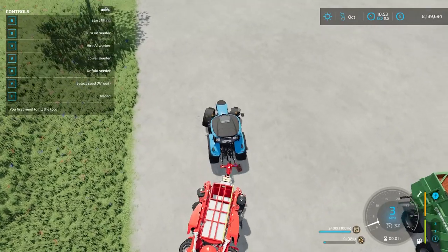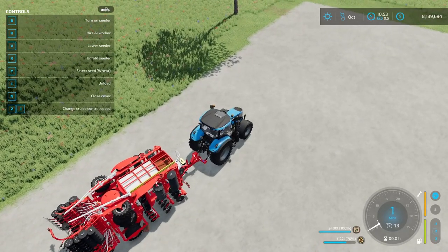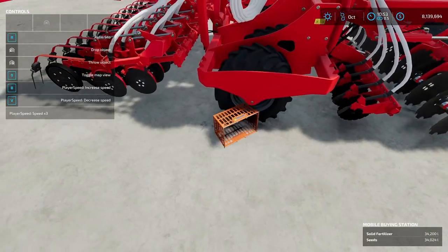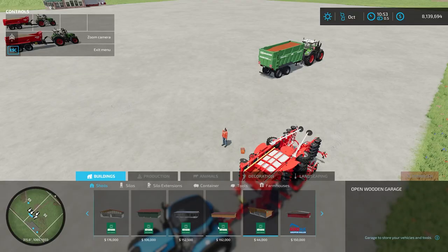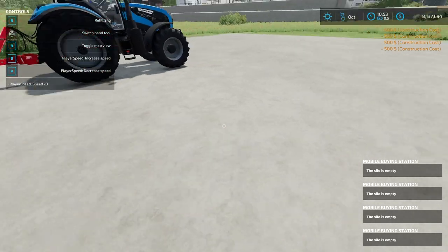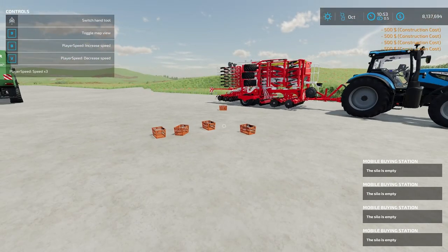The seeder didn't have any fertilizer, and now it does. I got close enough and the seeds transferred in — it didn't fill all the way up but you can get out and fill it up manually if needed. The benefit is this is an easy way to transport materials around. The capacity is 100,000 liters. You can have one for every different material you want, and as many as you want on your farm for only $500 each.